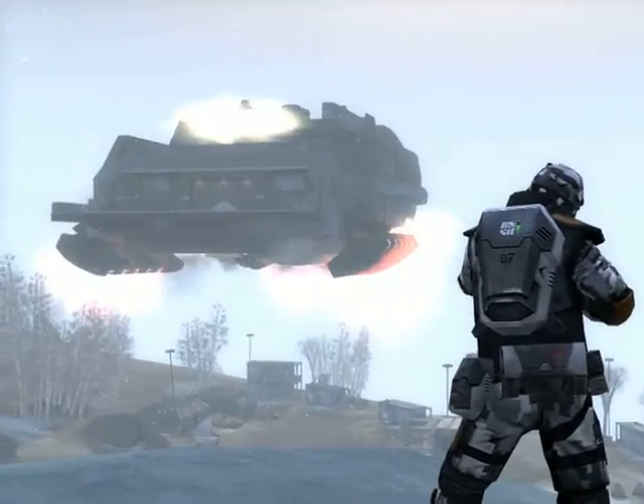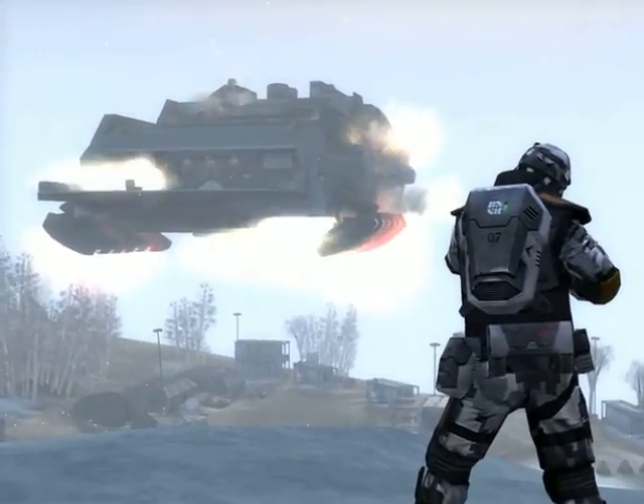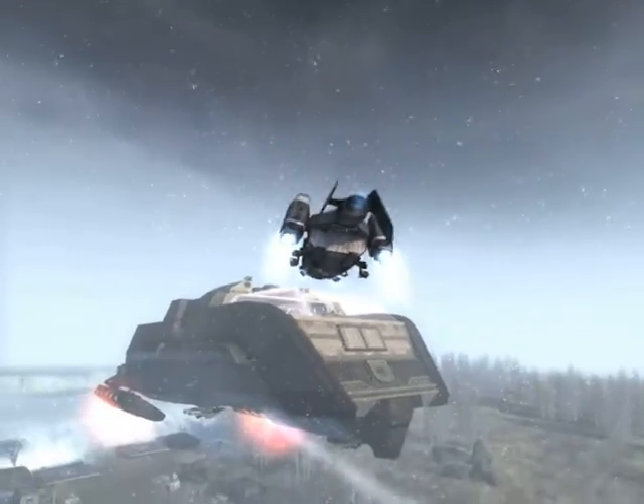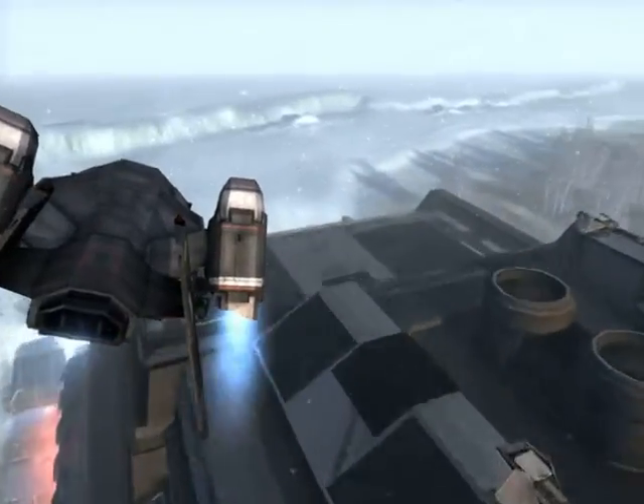However, there is a faster way to destroy their Titan. Once their shield has been neutralized, you can board the enemy Titan. The easiest method of boarding is with the air transport vehicle.